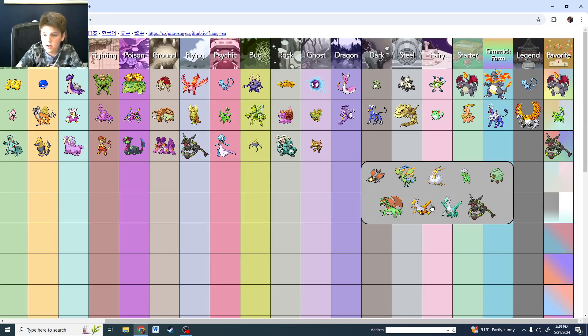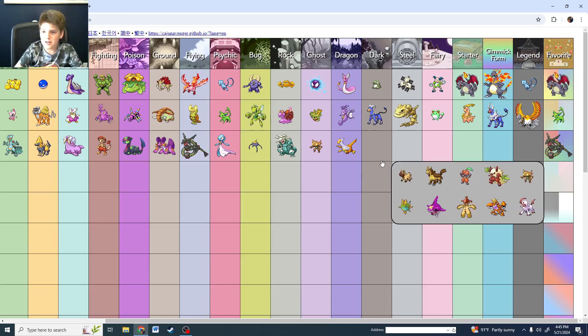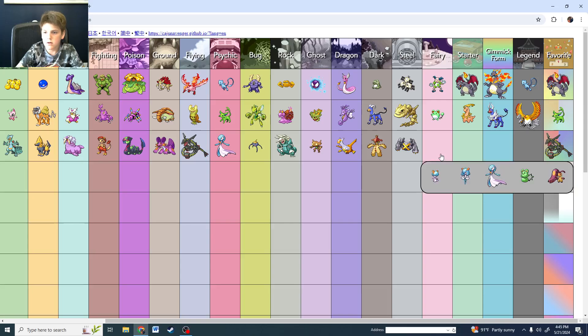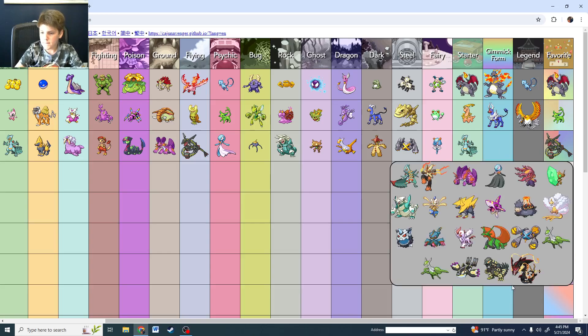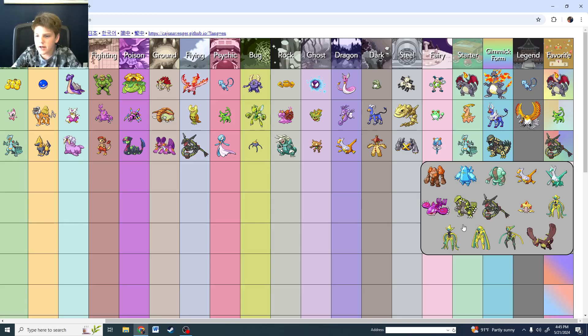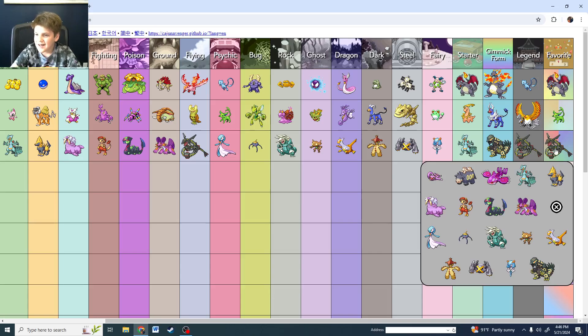Dragon is one of the Lati twins. Starmie too. Steel is Metagross. Fairy — Starter is Sceptile. Shiny Primal Groudon. Legendary is Rayquaza. And Rayquaza — it's just one of, if not the best shiny. Shiny Arceus — hi!